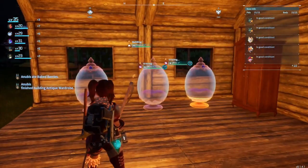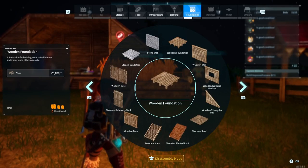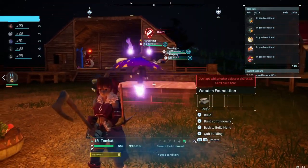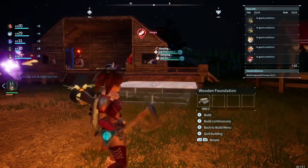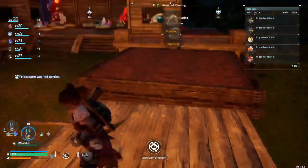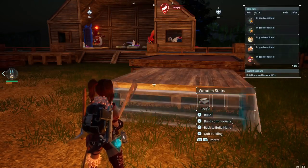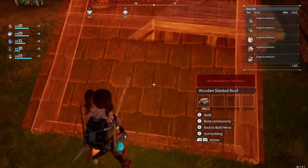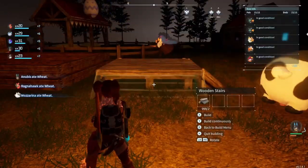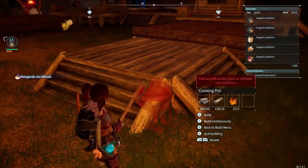Everything is wide open — I can see everything, I can get to everything, everything seems to be working in this moment, which I really like. In front of the wheat plantation, I put a little platform because I wanted to put a little feeding station and a place for the pals to put the food they harvested. I went ahead and put their food boxes up there, and I put stairs around all sides because in my last base I had issues with pals getting stuck when they were hungry.